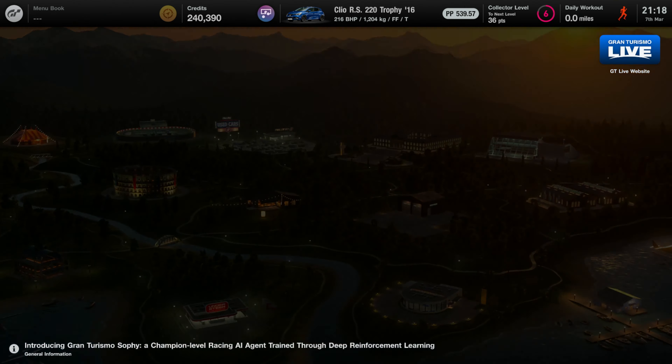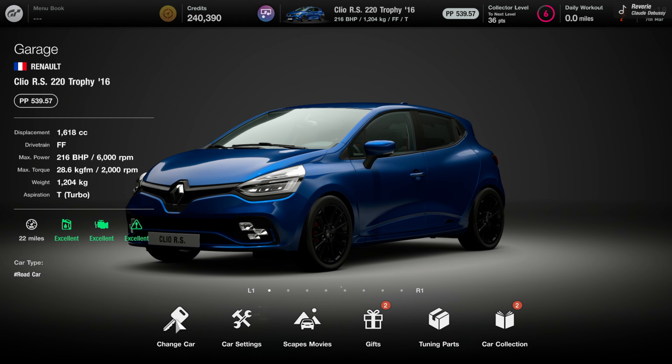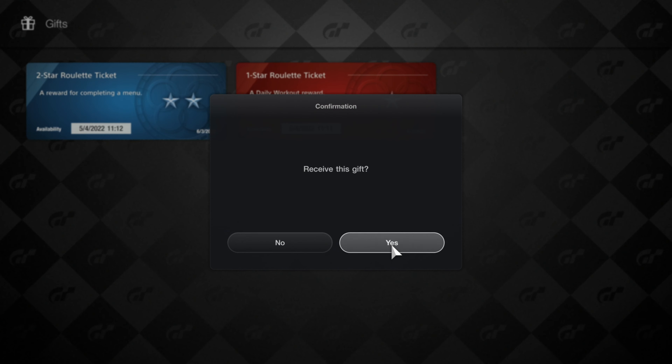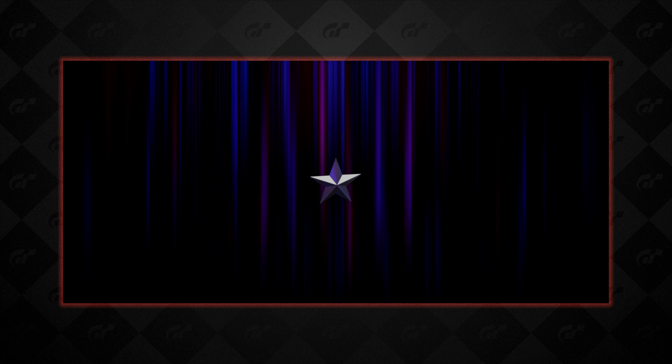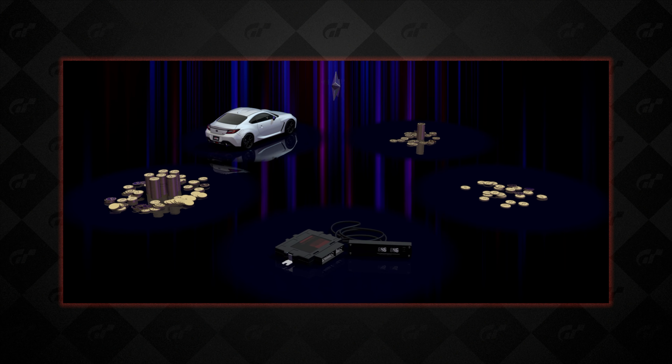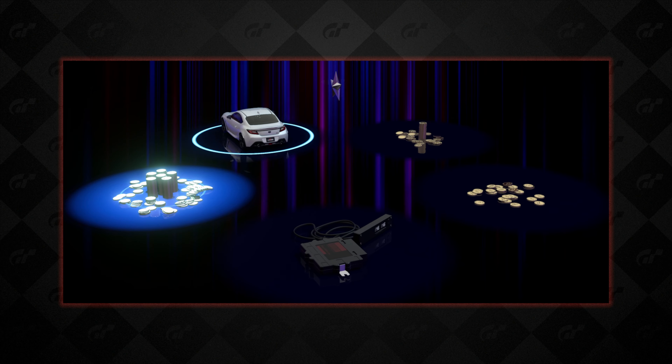Anyway, let's pop into the garage. We've got a few gifts to open. So we'll head over to gifts and we've got a two star roulette. We'll do the one star roulette first. And last time out, we did actually get ourselves a part. It'd be nice to get the car again this time.